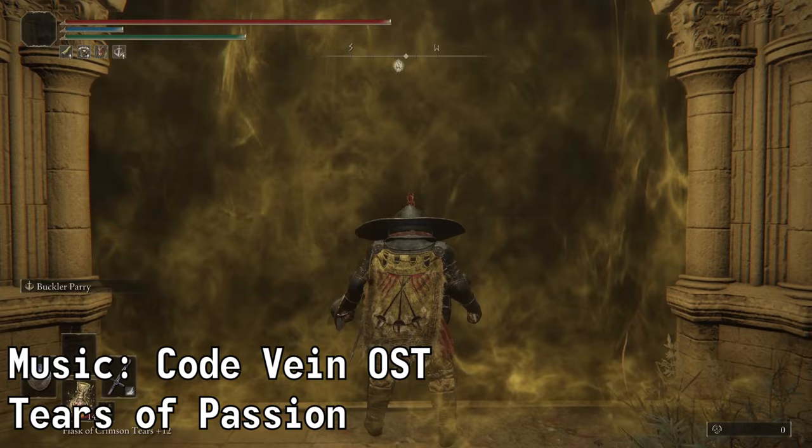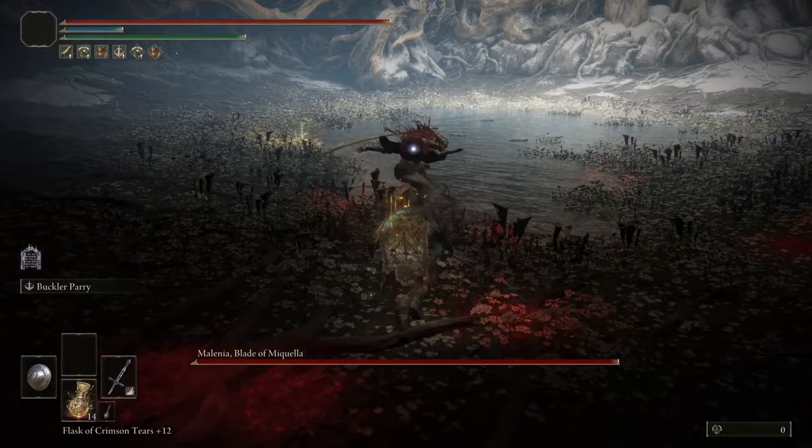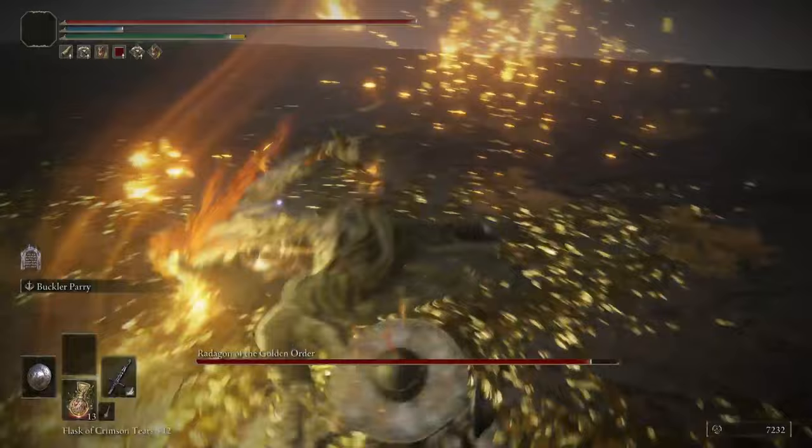Now we head into the late game, where we have the two final bosses of parrying: Melania and Radagon. Both take three parries before a riposte and present their own challenges. Melania is the hardest, allowing absolutely no room for error, as one hit will let her heal up. Radagon, being a bit easier, really does not take kindly to being treated in such a manner. Well, now that I know that happens, I won't make the same mistake twice.